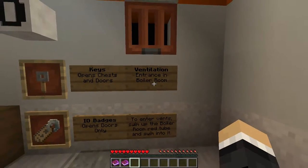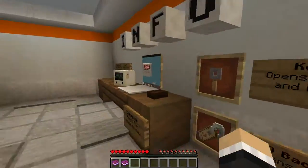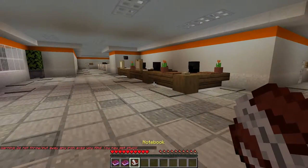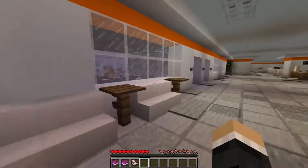Ventilation entrance is the boiler room. Enter vents by swimming up the boiler room red tube and swimming into it. Warning: do not throw. Put away any iron. You may get stuck — escape the building. And we're in adventure mode.